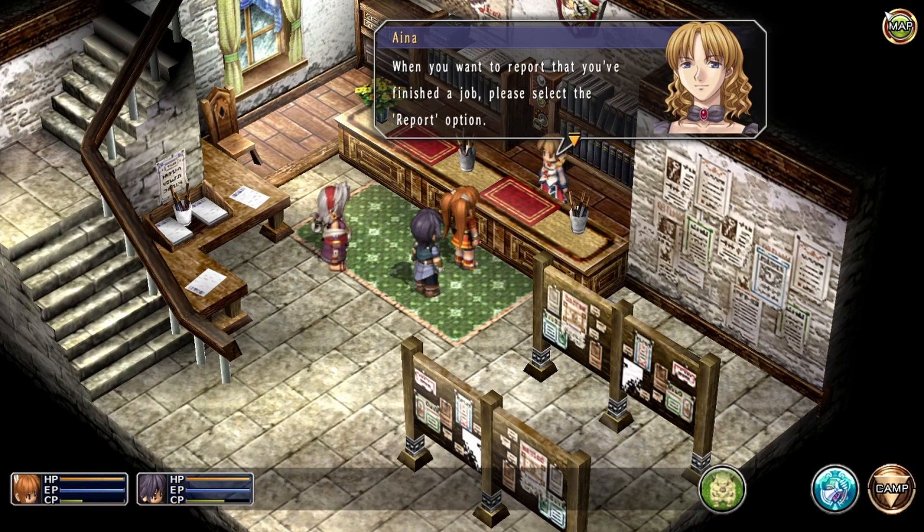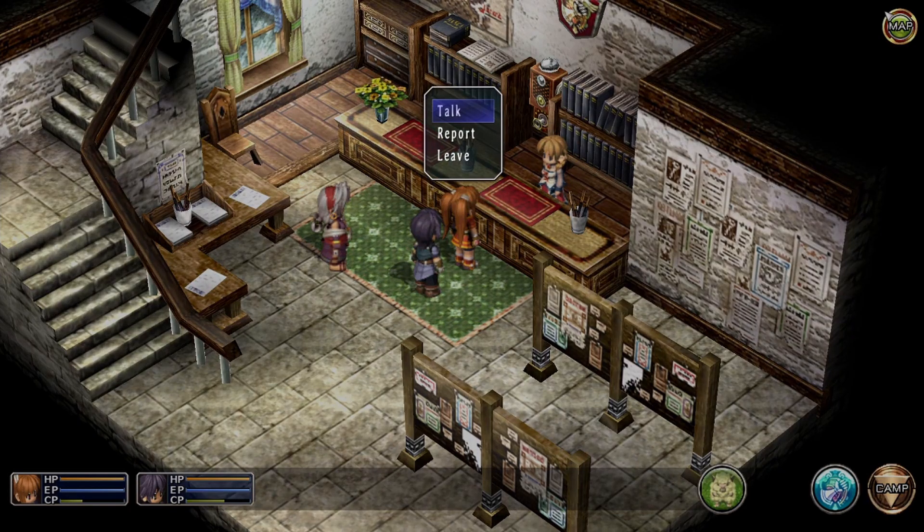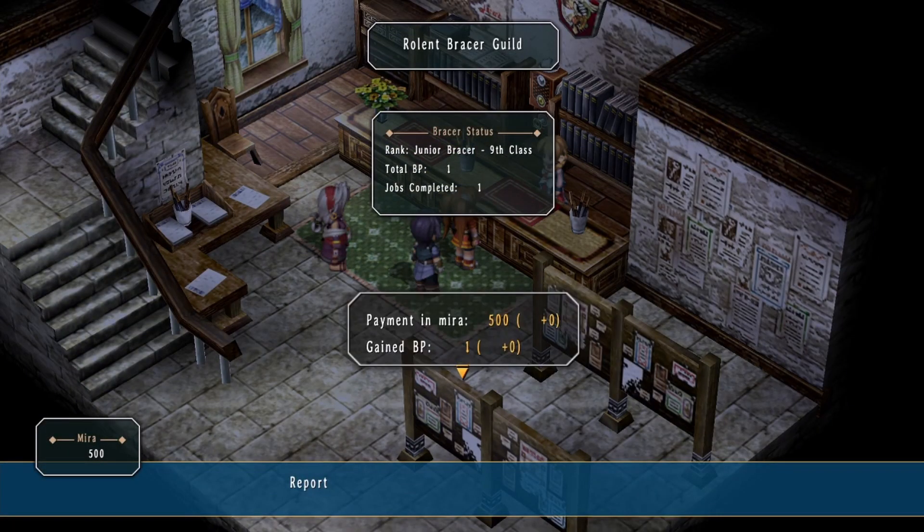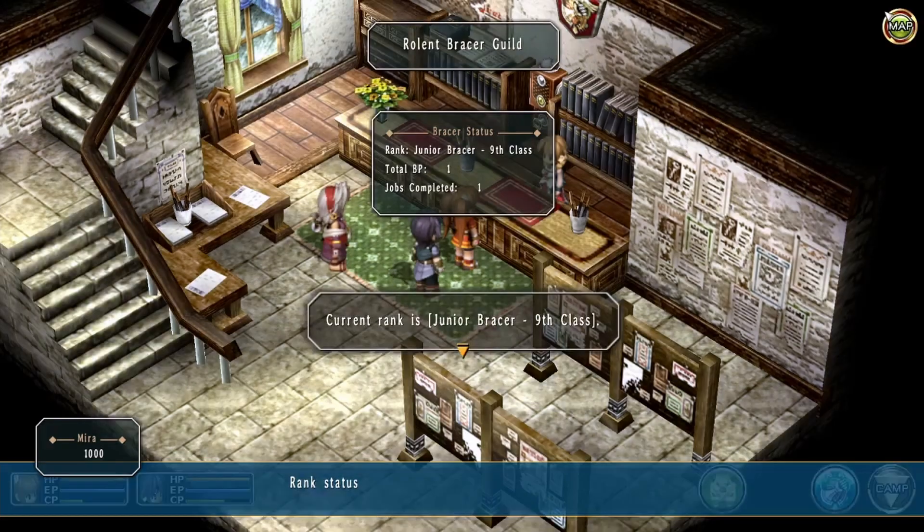When you want to report that you finished the job, please select the report option. Alright — report! We reported our job. Good job — our junior bracer, ninth class.